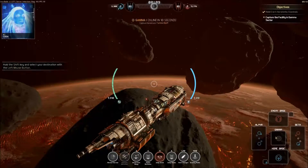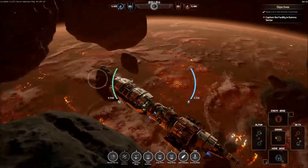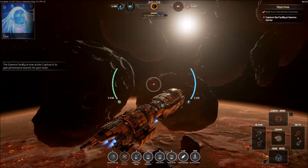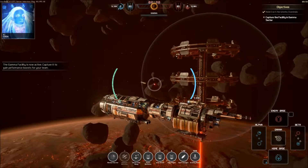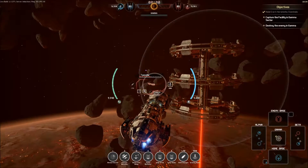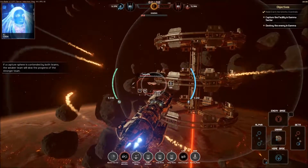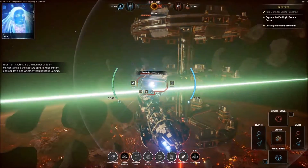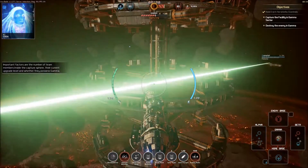Let's jump there — the Gamma facility is now active! This is pretty fast-paced actually. Important factors are the number of team members inside the capture sphere, their current orbit level, and whether they possess Gamma. Remove enemy ships from the capture sphere to change the balance of power.